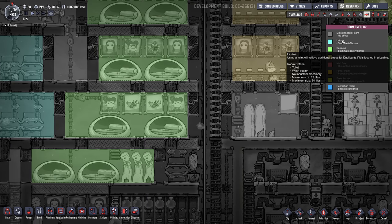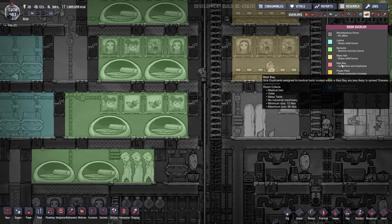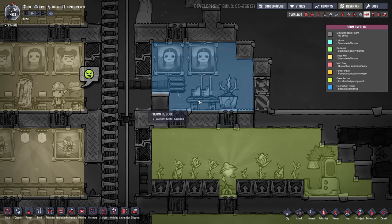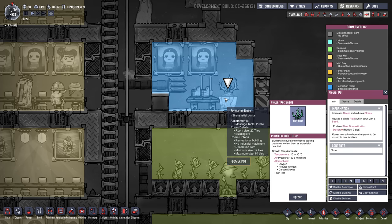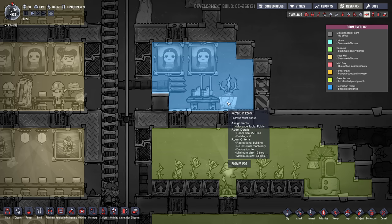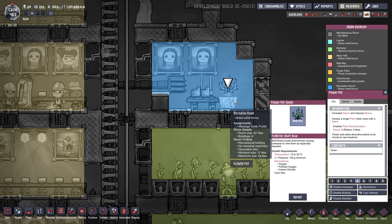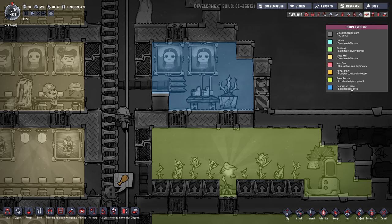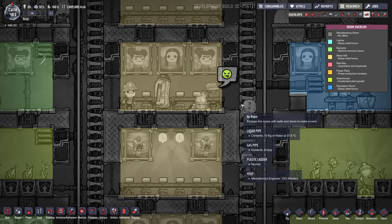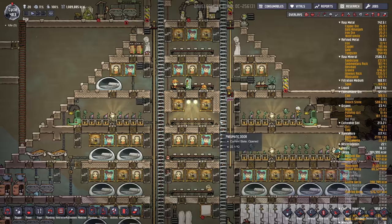There's one more room type that reduces stress: the recreation room, which requires one or more massage tables and a decoration item. I put a little planter in here with a briar seed. So this relieves stress as well, with the room bonus giving an additional stress reduction.